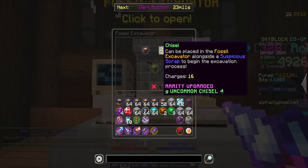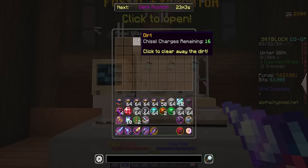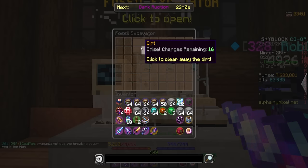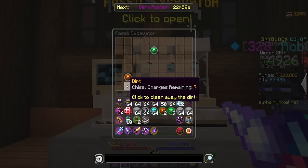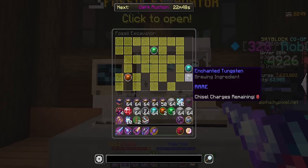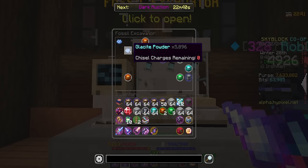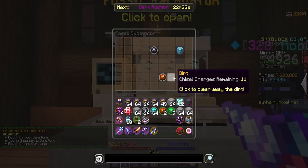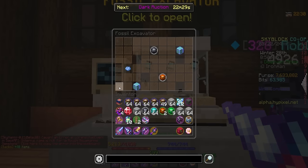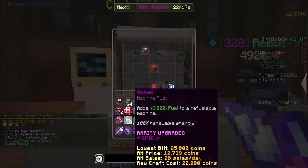To do the fossil excavator, you need Suspicious Scrap and your chisel. The excavator is a full screen of dirt — with my current chisel I have 16 slots, and you can get a few more by upgrading. You click around to find gemstones, powder, fossil powder, and occasionally fossils. At the end it reveals everything you missed. If there's no fossil you get fossil powder, and if you get 500 fossil powder you can exchange it for more Suspicious Scrap.